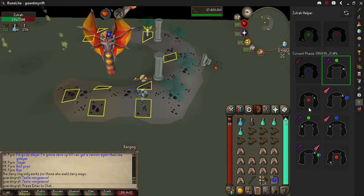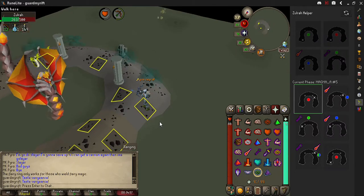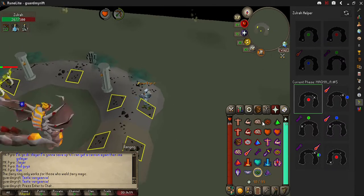Around the melee phase - click that when the melee guy pops up right here. I like to go down here so I'm a little bit away from them.